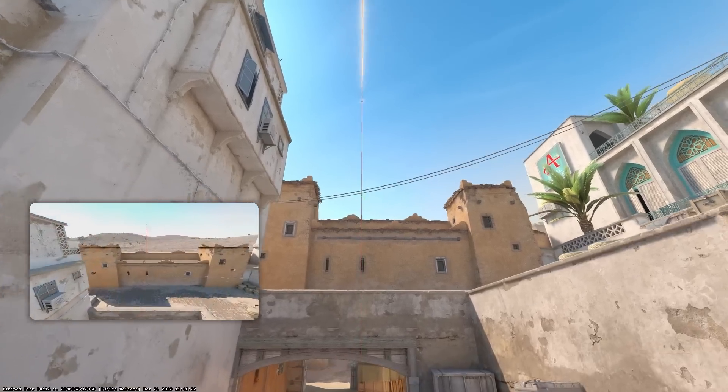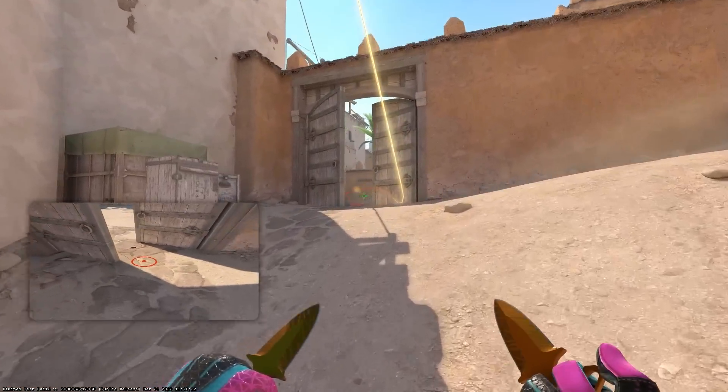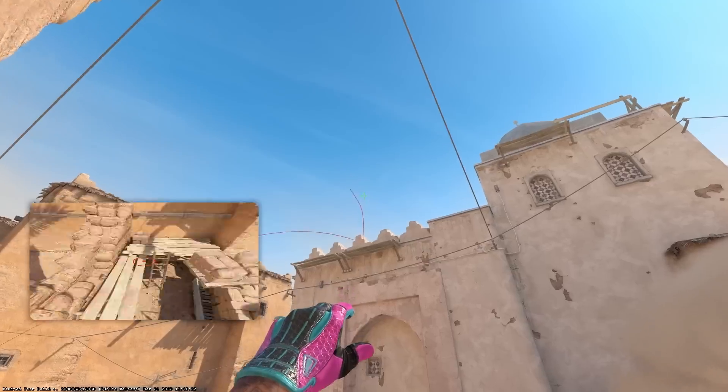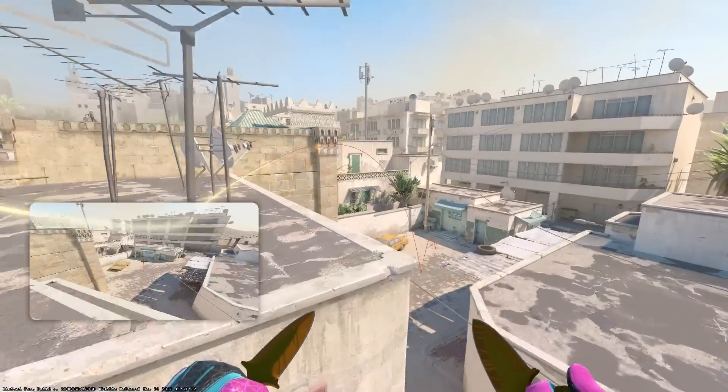Number seventeen: it seems, at least for the beta, that skyboxes for grenades have been completely removed. This helps a lot with smoke lineups, because now your smokes won't hit a random invisible wall anymore.